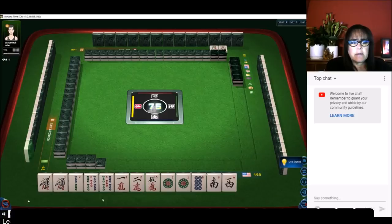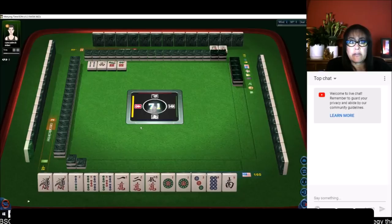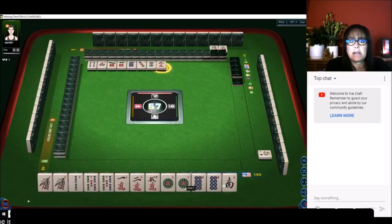We've got lots of pairs — one two three pairs, mixed suits. I'd say we should play all pong here. We are in south seat; the west won't bring us any score. If we pair up we could get score for that, because that's our seat — if you get a three of a kind of your seat wind you get a fawn for that. Let's discard the three dots. Now we have one two three four pairs — we can pong if any of these go down. All pong in mixed suit is totally fine; that's three fawn which meets the minimum.